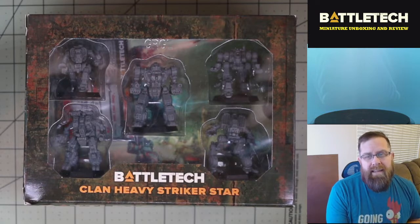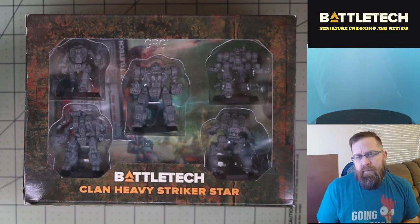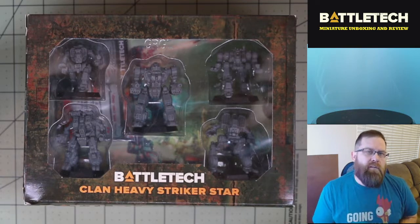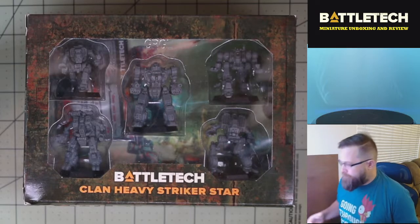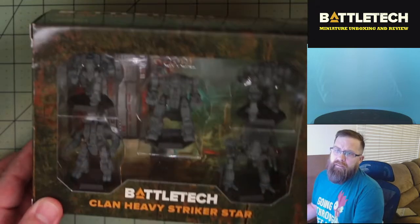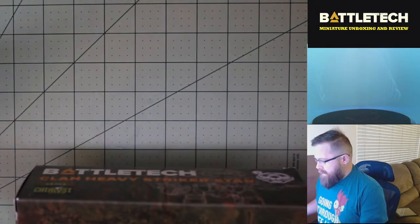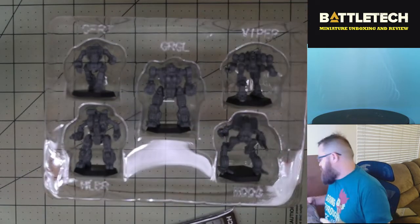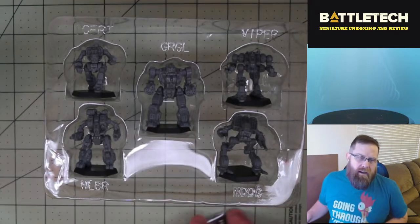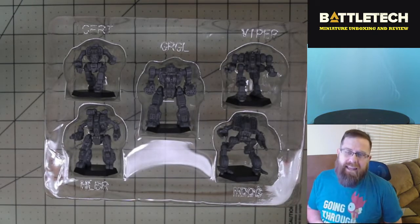So let's take a quick look at the contents of the box as we open it up, and then we'll switch over to looking at the art and the mechs. As you can see, you do get a full star of mechs — five mechs — and one thing I do like about the way they've organized these is they are a mix of all sorts of different weight classes, anywhere from 40 tons to 80 tons. We've got the Gargoyle at the heaviest at 80 tons down to the Viper or Dragonfly at 40 tons.